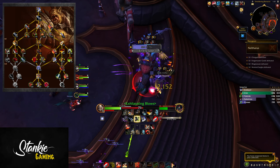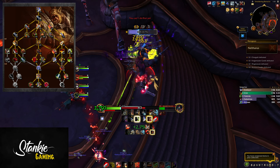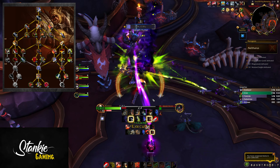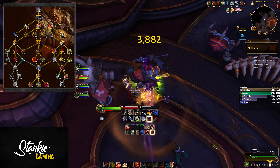To the left we have Overpower and bleed-themed talents, down the middle Colossus Smash and Bladestorm, and to the right side we have Execute, Cleave, and Sweeping Strikes — mainly Execute stuff with some Mortal Strike and Cleave stuff sprinkled around the tree.